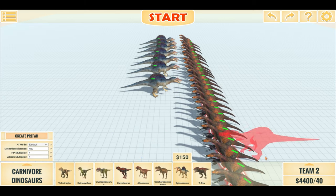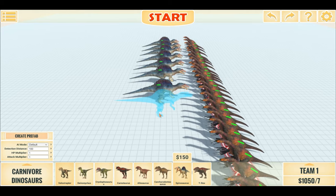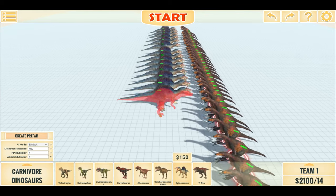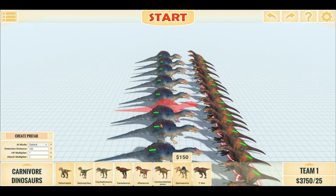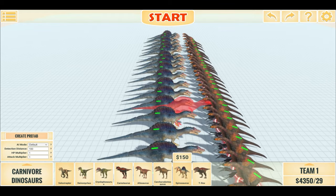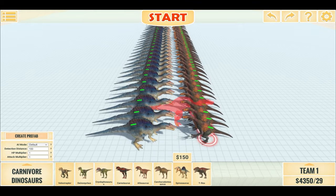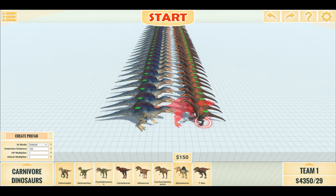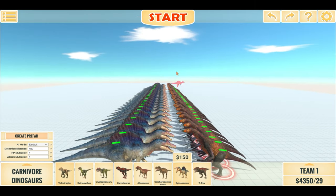Let's match that with Spinos on team 1. We have over 20 now — okay, this is as close as we'll get. 29 Spinos versus 40 Pteresians. There are 11 more Pteresians than Spinos. Let's see what the outcome of this battle will be.